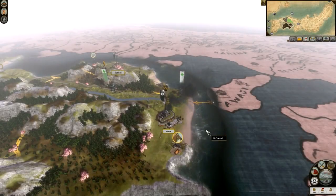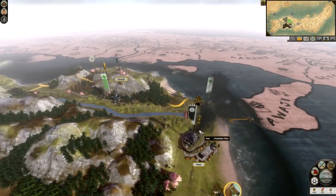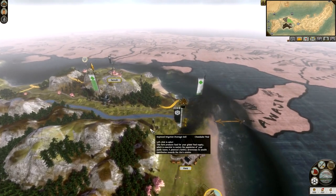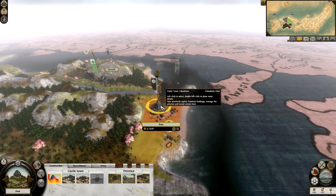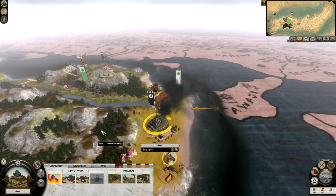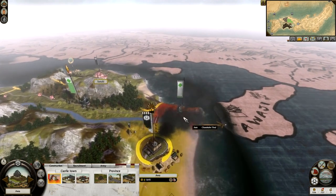Hello everyone, this is Dragonheart and welcome to another recording session of Shogun 2, the Chosokabe clan campaign. Welcome back to the campaign map. In the previous episode we did defeat Miyoshi and we took Awa from them. As you can see by the little sad face there, Awa are not happy with us. So what we're going to do initially is repair Awa.